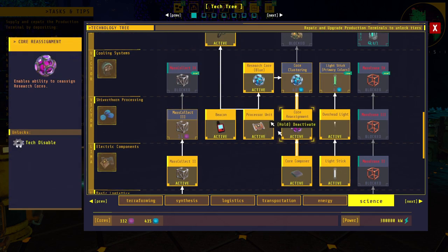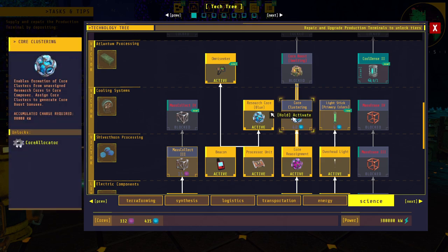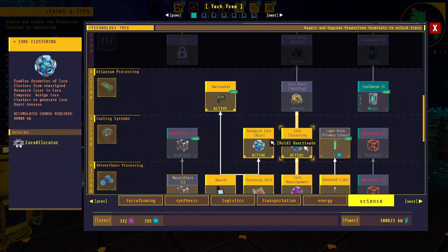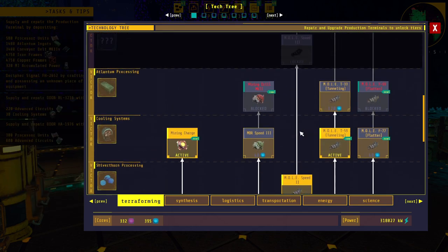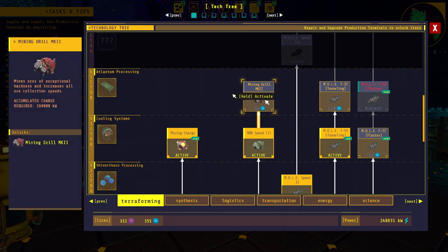Let's see what we've got in here. Core clustering — I might need that but I need it for the melting speed, which isn't much, but let's unlock it anyway. What do we have for terraforming? Drill speed — sure, we'll do that. And oh yeah, Mark II drill!